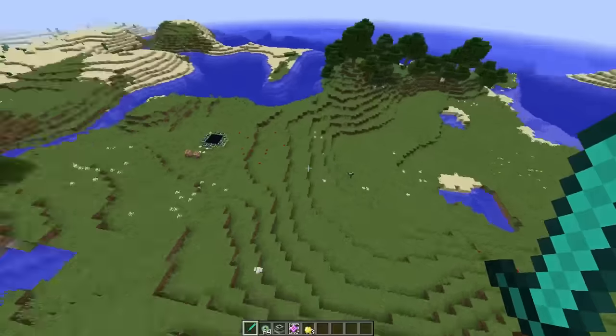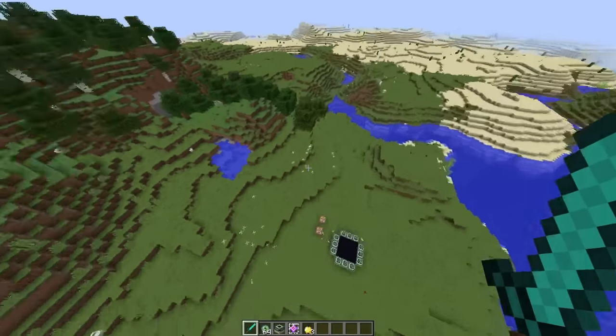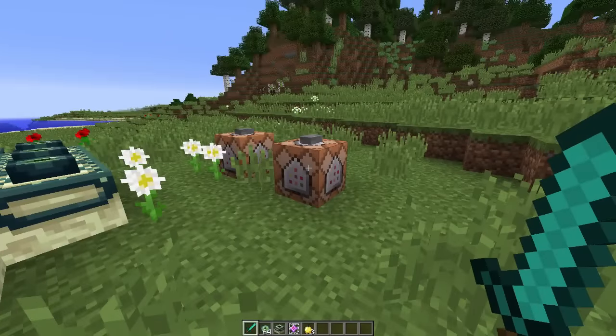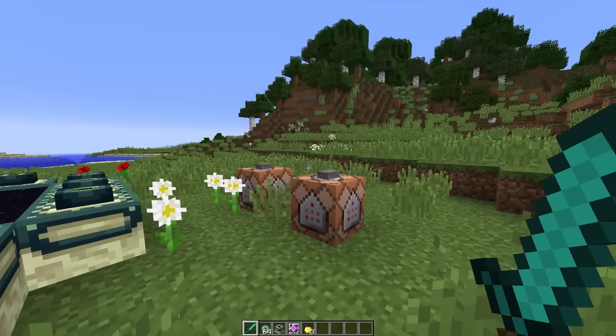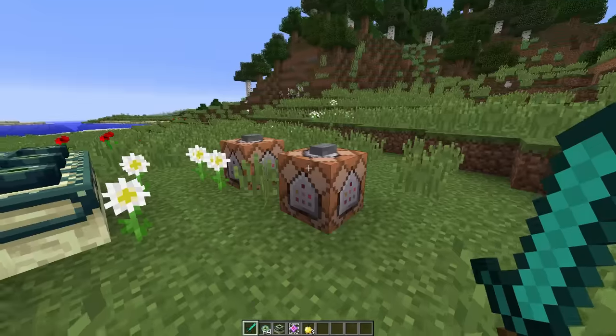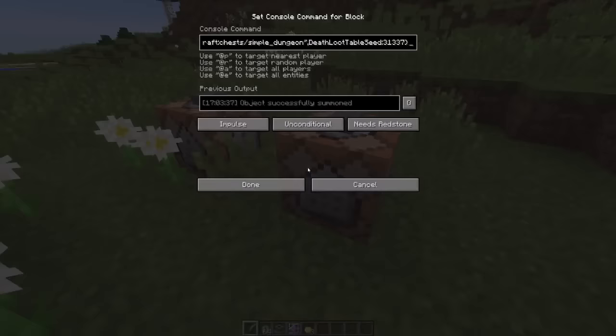Moving on, the way that the new custom loot tables work has been greatly expanded between the last snapshot and this one. The way that Minecraft does loot now is significantly different. The default loot is done pretty much the same, but now you can add in your own custom loot tables into the world files for your world. So if you run mods or have an adventure map and you want to call on custom loot tables, you can do that.